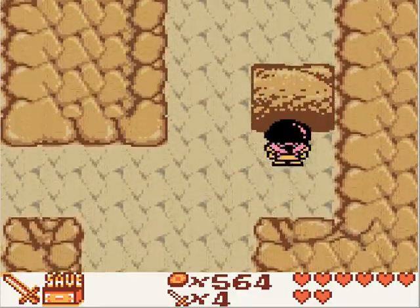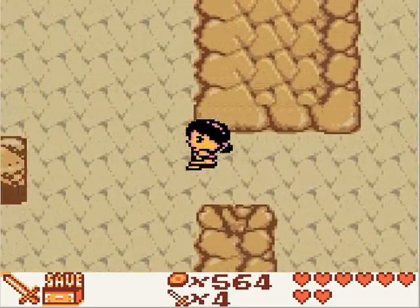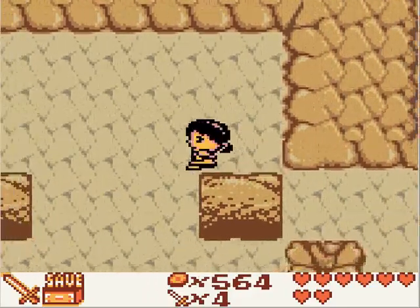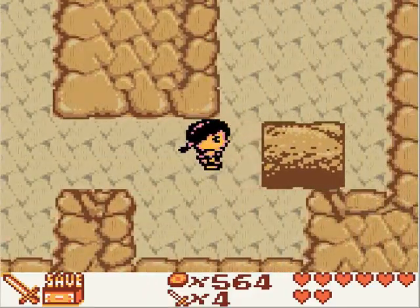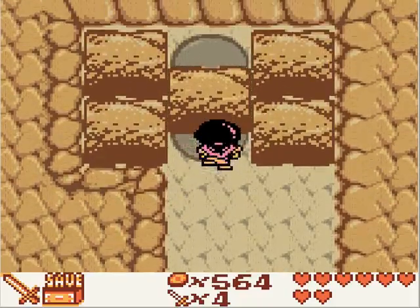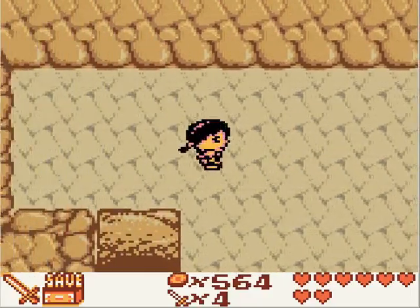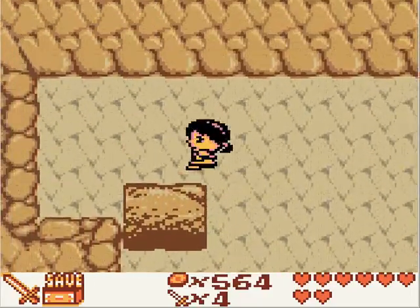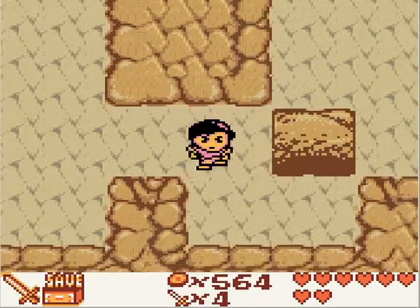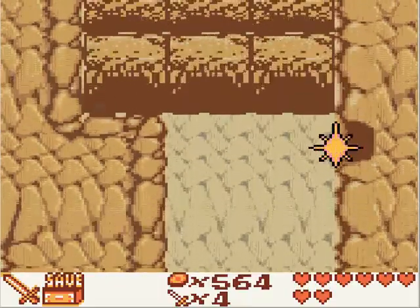We'll push that one to the right. There. That prize that we're gonna get for this, it better be worth it. Of course, I already know what it is. It is worth it, don't worry. We're gonna have to get that away from the wall first. Onto the next one.